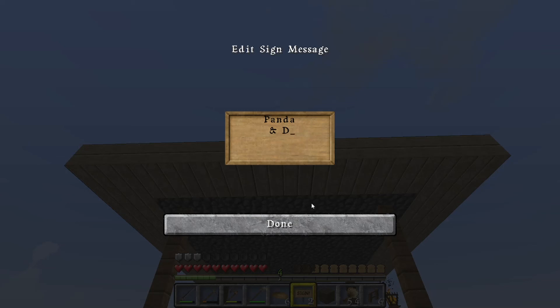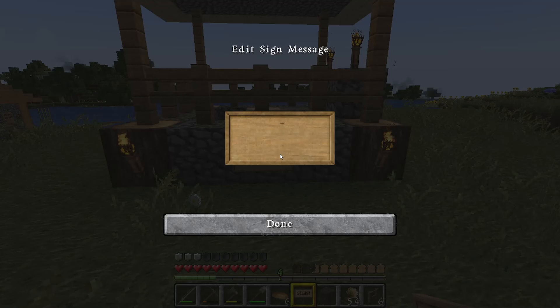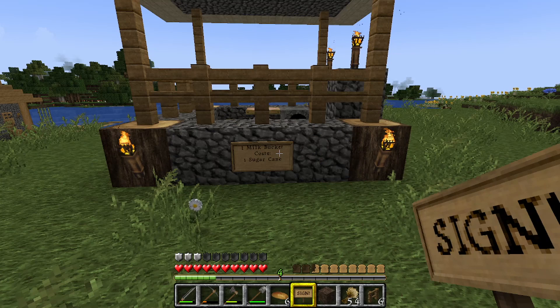Maybe I should give the cow a name once we get a cow. Betsy — I'll call the cow Betsy, because I can't think of a more original name. Milk shop. One milk bucket costs one sugar cane — that could be the currency.